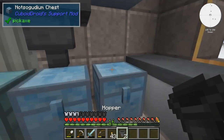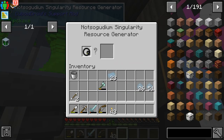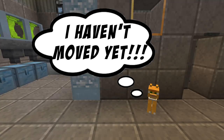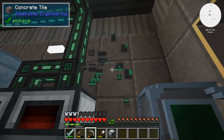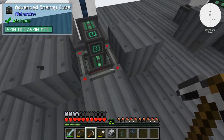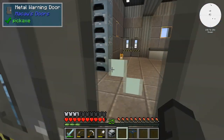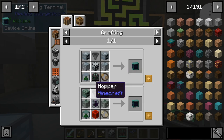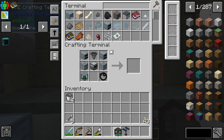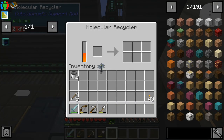Pop a chest there, hopper here, hopper here - we'll put silica in this one. Time to go green - we need these windmills and solar panels working. We can turn these parts into a molecular recycler - boom boom boom, we got the thing. Put it up there with power, pop items in there, and we get something back that we need.